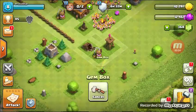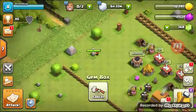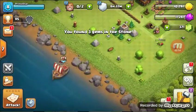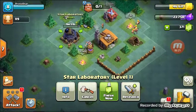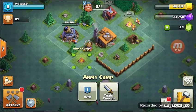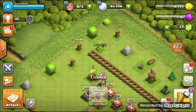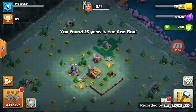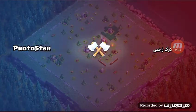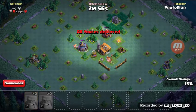Welcome back guys, another episode of the rush to Town Hall 6. We're going to get some gems — we need to get closer to that next builder. We'll do some cleanup on the home base and try to get some stars over on the builder base. You have to win battles to get loot, and this poor man doesn't know what hit him.